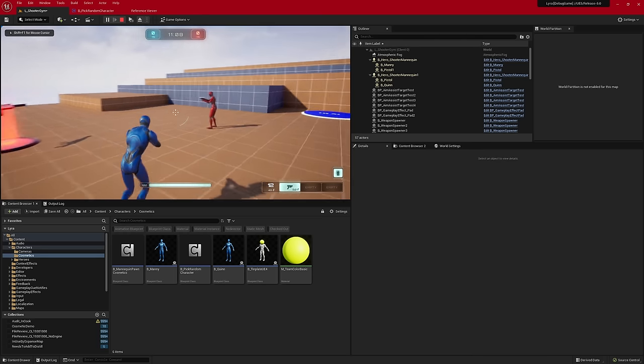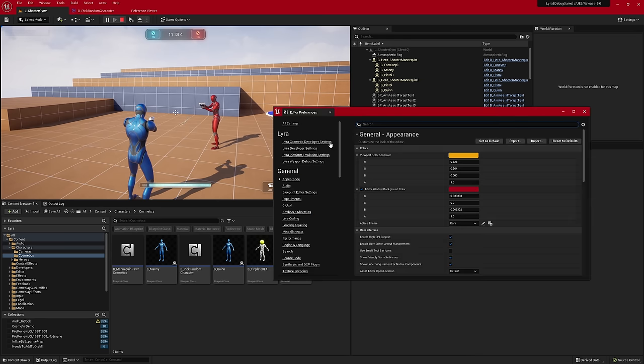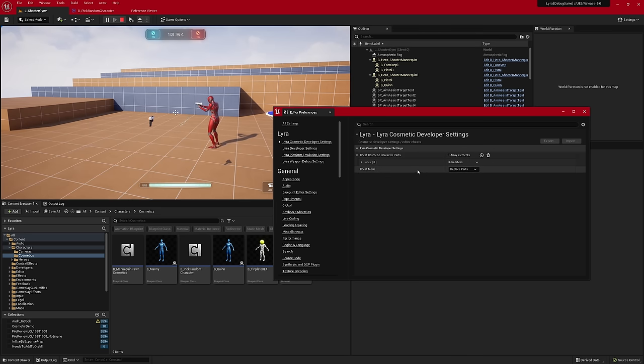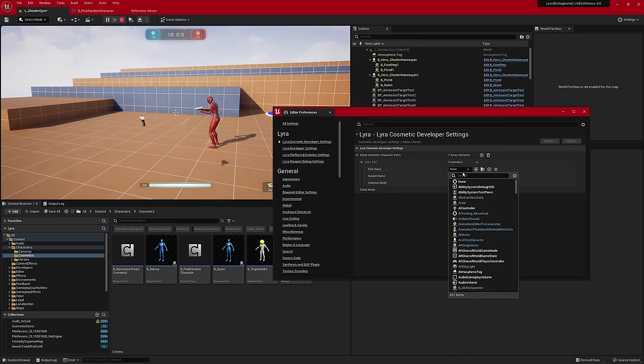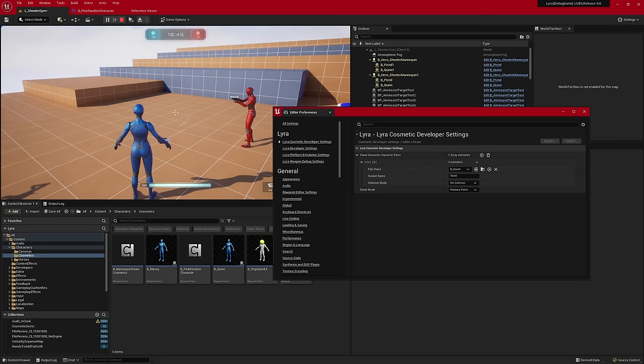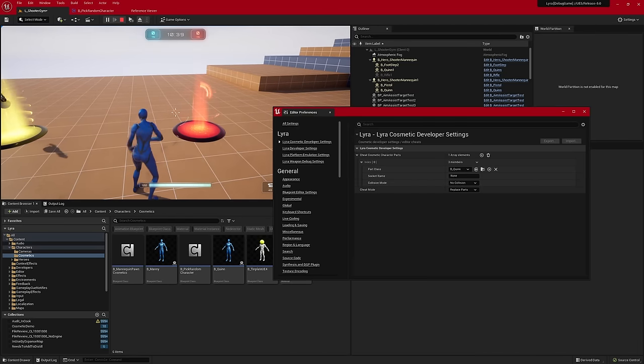In the Lyra Cosmetic Developer Settings, you can add character parts and choose whether you're replacing them or adding on top of what's already chosen — for example, if you wanted to add a hat. When using the cheat to dynamically change it at runtime, the character may end up in a pose because it hasn't reapplied the weapon layer. Picking up another weapon or switching weapons will fix that. This doesn't happen if you set it at the start of the match.